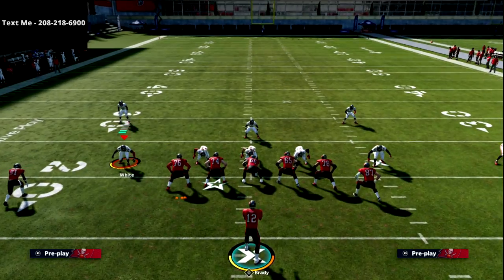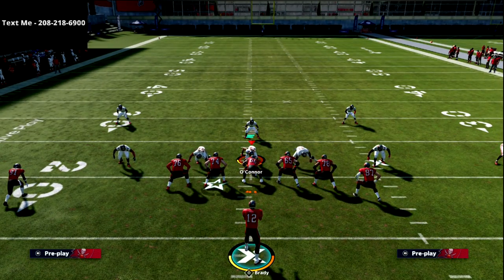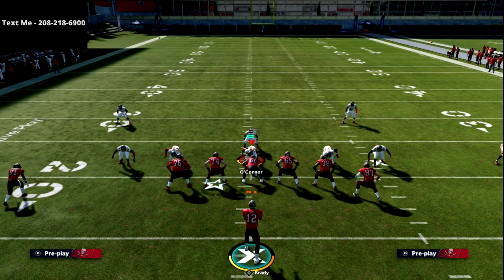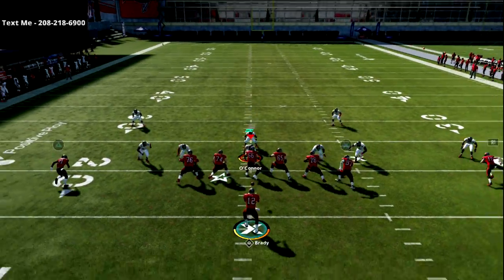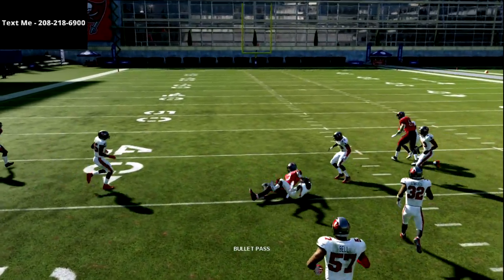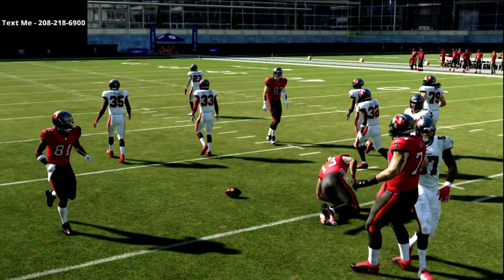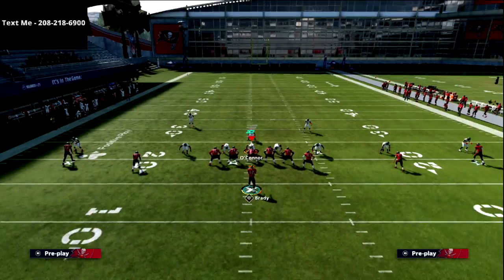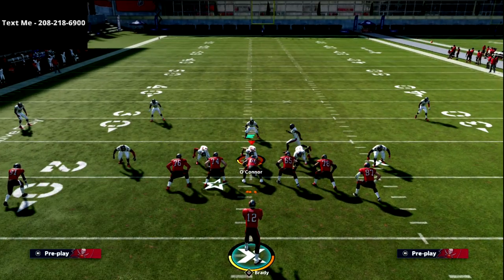Let me show you another defense you're going to see a lot — people will take a defender and man him up on the slot, especially when sending pressure. The reason is they're relying on that to take away the seam read. If we simply streaked the triangle receiver, that would be very effective as a snap throw. But I love the corner route because it continues to open up a lot of space for your quick in route — if they do that, you're going to have that open.